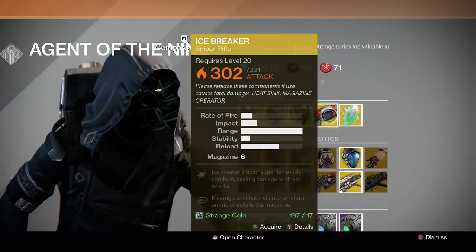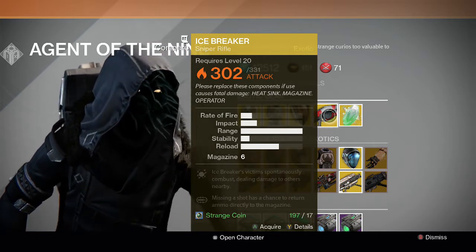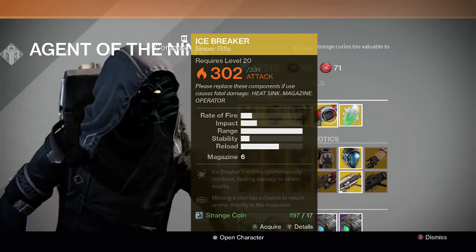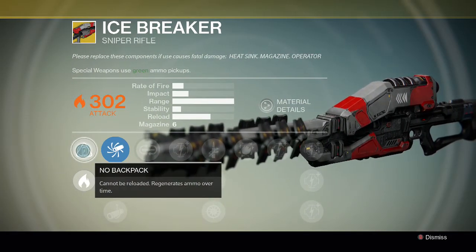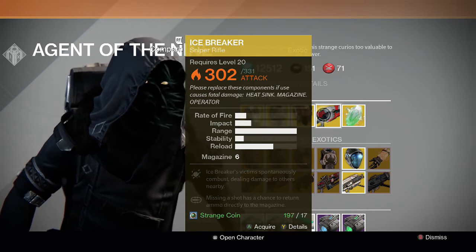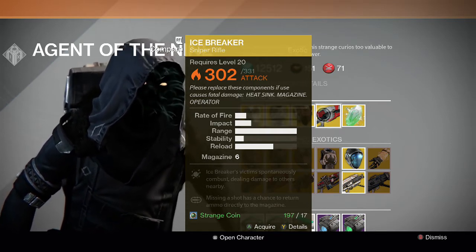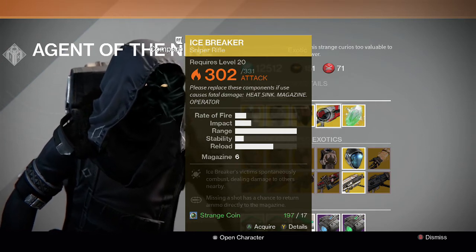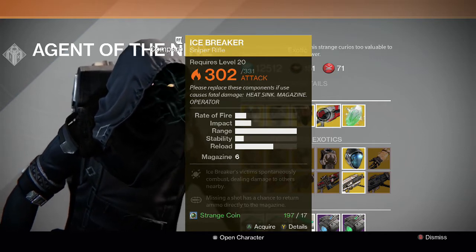For the weapon of the weekend, he has the Icebreaker once again. Icebreaker's victims spontaneously combust, dealing damage to others nearby; missing a shot has a chance to return ammo directly to the magazine, and it regenerates ammo on its own so it doesn't need to reload — really good weapon. He's sold this a couple of times in the past, including a few weeks ago when everyone purchased it. If you missed out, go ahead and pick up your Icebreaker. It's probably one of the best PvE guns in the game besides Gjallarhorn, and I highly recommend it.